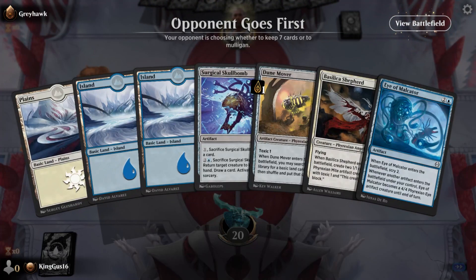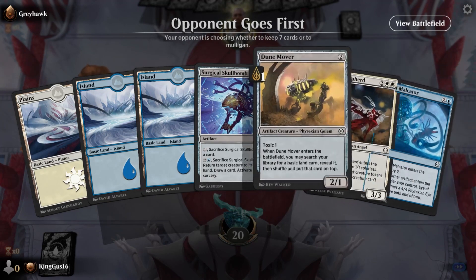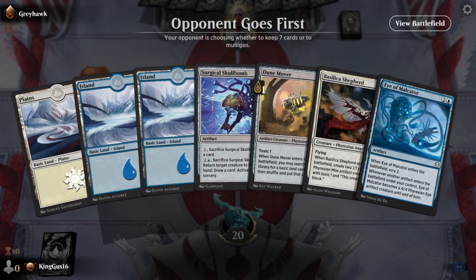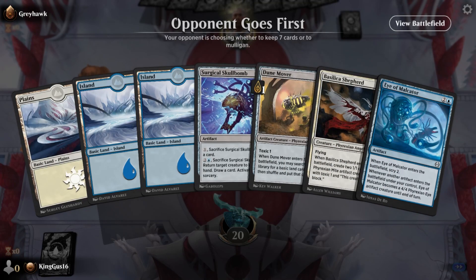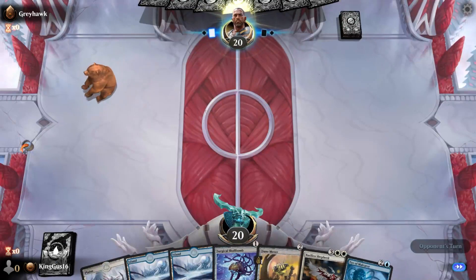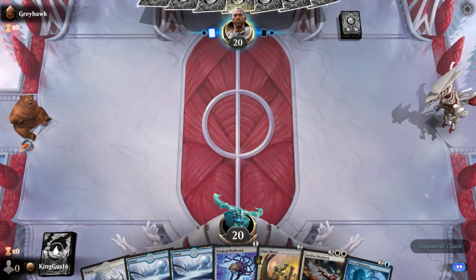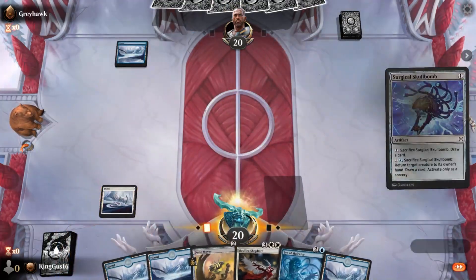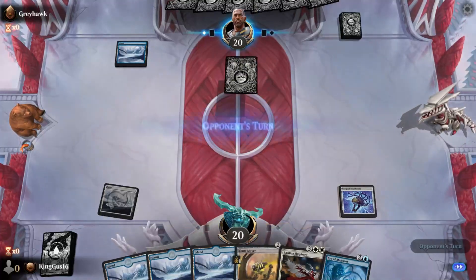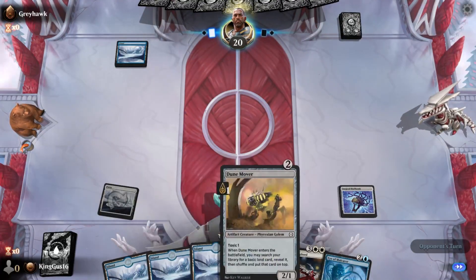Keep this hand - yep. This is a good hand, this is the hand I want. It's a very good hand. Oh, I see someone pre-ordered - bomb it up, baby. We can move dunes next turn.